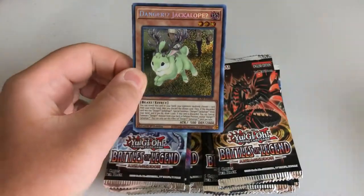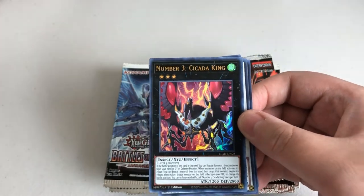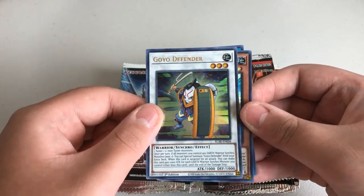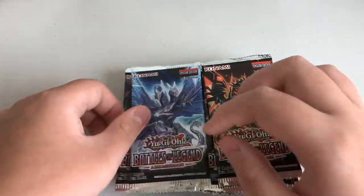Now, where is this pack? We have Danger Jackalope — that's cool. I've got a couple of these already. Number 3 Cicada King, Goyo Defender, Junk Anchor, Secure Gardener. Cool. Next.